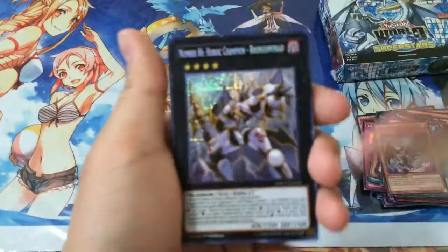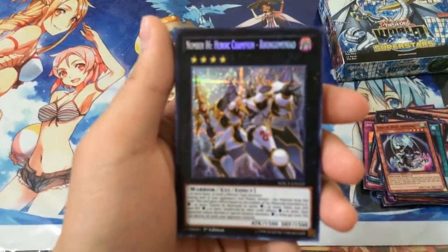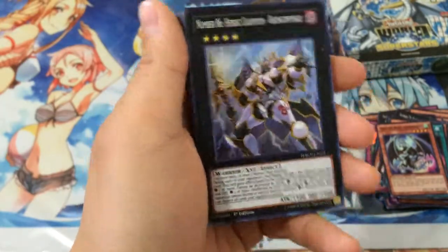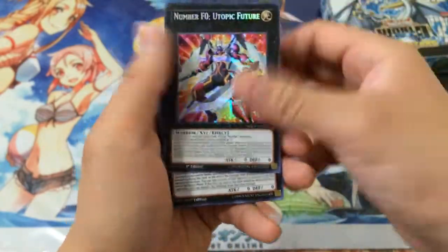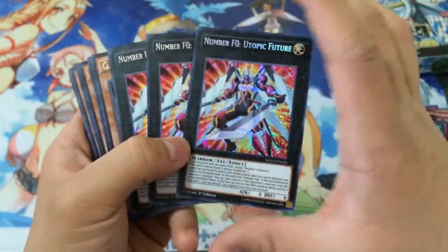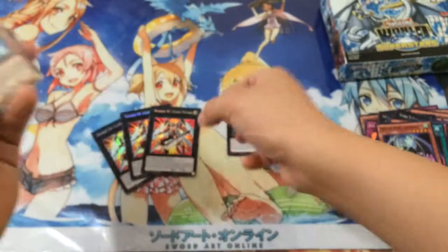So I got the stuff in order now. Let's go ahead and get started. I'm just going to go over the prismatic secrets. Got Number 86, which is beautiful. Got three of F-Zero Utopic Future. So yeah, that's a thing.